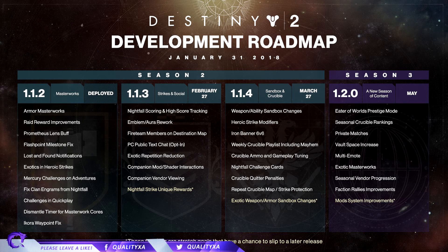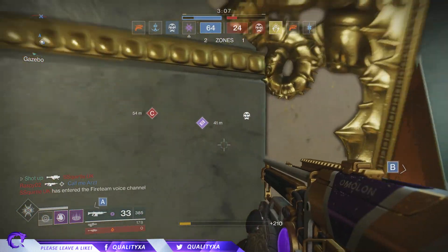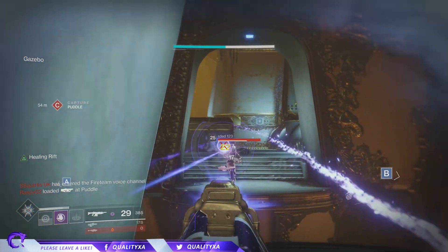We've got crucible quitter penalties - some people do quit when put against hard opponents. There's also repeat crucible map and strike protection - I actually got put on the Inverted Spire 18 times in a row once, which was unbelievable. Last but not least, exotic weapon and armor sandbox changes - hopefully loads of changes to exotic weapons and armor, pushing some weapons around and changing the meta of the game.